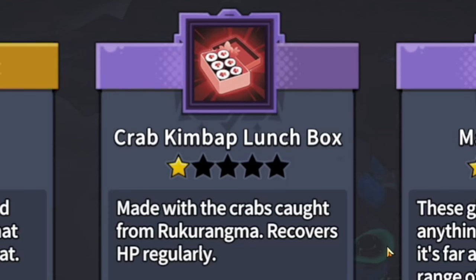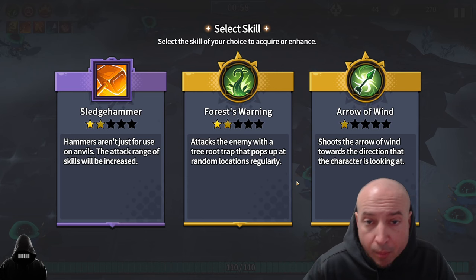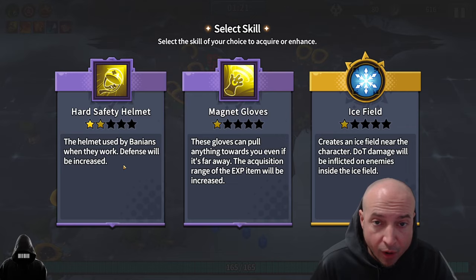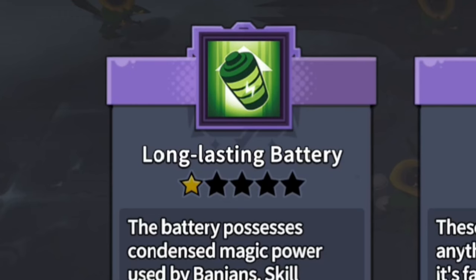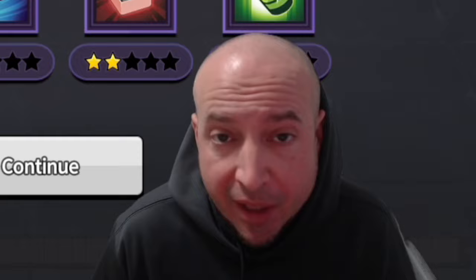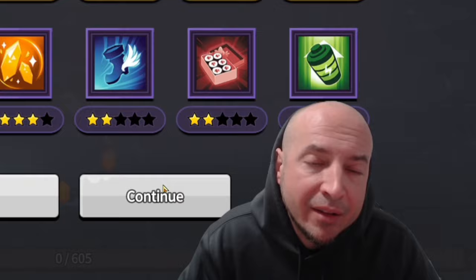Even though Protection of Ruin is actually good, when you get to stage 60 and there's a million things shooting at you, it's just one less thing messing with your mind and your eyes. Get the High Quality Ragma Stone again because the attack will be increased for all your skills. Krab Kimbap Lunchbox is the best of the new cards — if you ever do get hit, you can run away and heal up. Long-lasting Battery is the last passive I was looking for; it increases the duration of roots. The one thing I don't have is the skill cooldown passive, which I would actually put in place of the skill duration passive. Skill cooldown is extremely important — skill cooldown is a priority over duration.